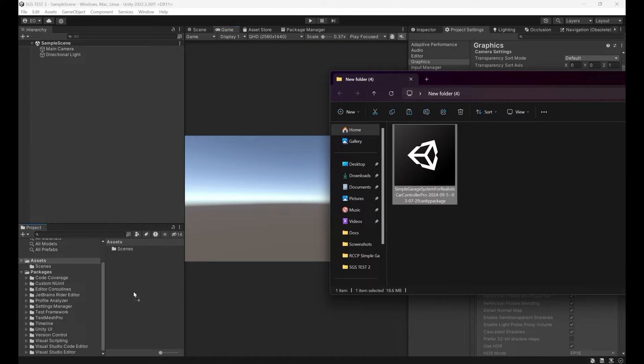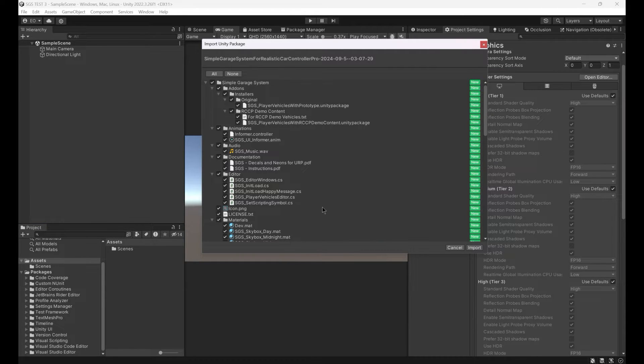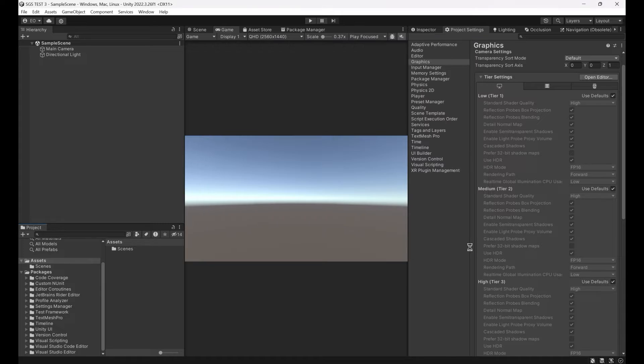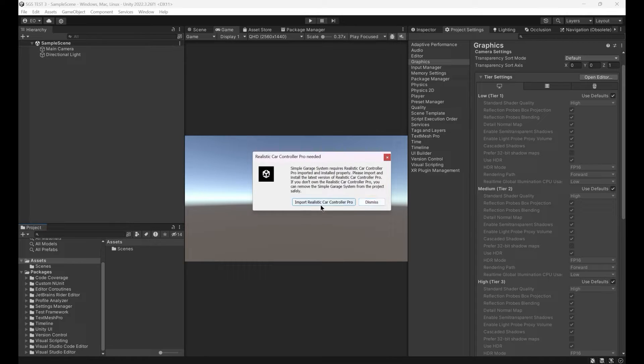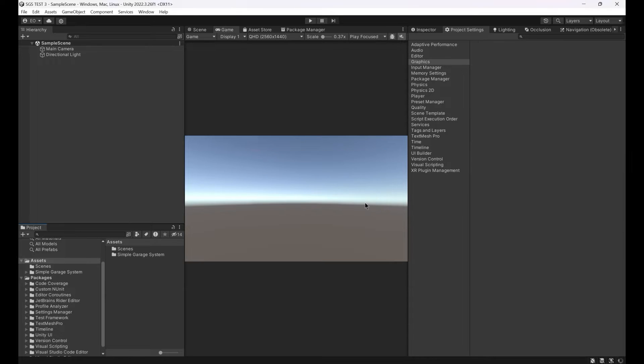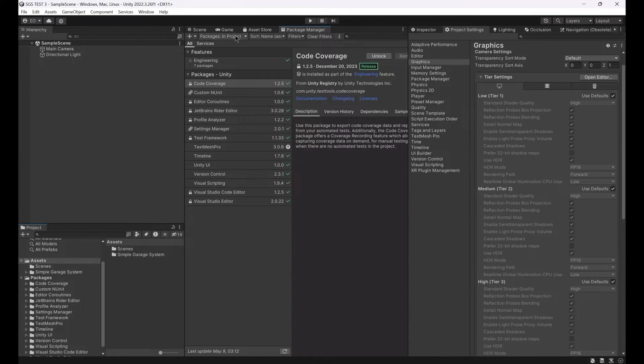Let's get started by importing the Simple Garage System to the project. Simple Garage System requires Realistic Car Controller Pro. This asset would be very useful if your project doesn't have a main menu scene yet. It's not recommended to use with an existing main menu scene unless you know what you're doing. Importing the latest version of Realistic Car Controller Pro to the project.